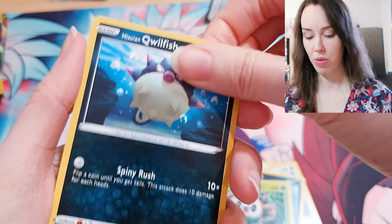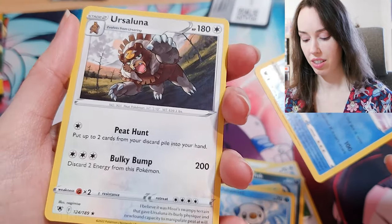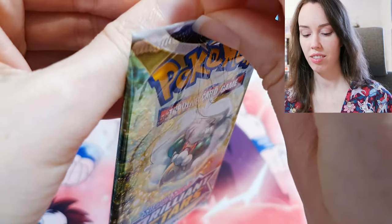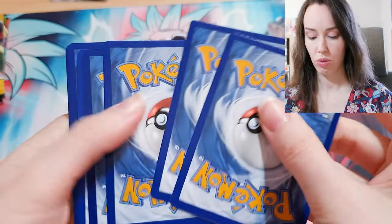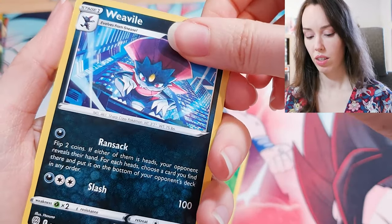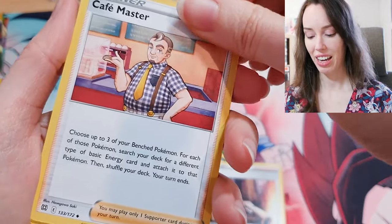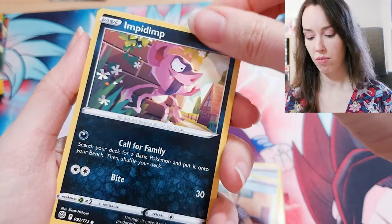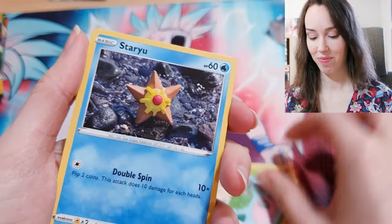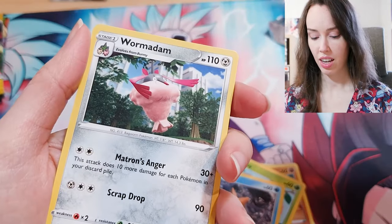Rowlet — so cute. Quillfish, Oshawott, Regice and Yersa Luna. Now we're on to Brilliant Stars — let's see if there's anything juicy in here. We got Grass Energy this time. Reveal. Sorry if I'm butchering these names. Cafe Master, Magma — just not even going to try. Ooh, Staryu! Awesome, finally someone I recognize. Mincino and Wormadam. I would love to know what you guys got from this set if you've opened it as well, if you got any of the awesome chase cards.